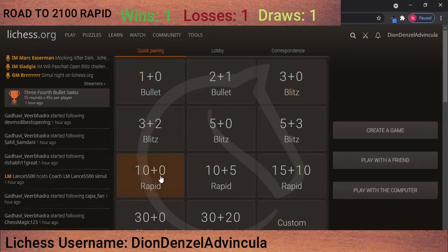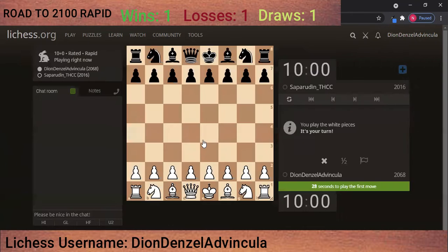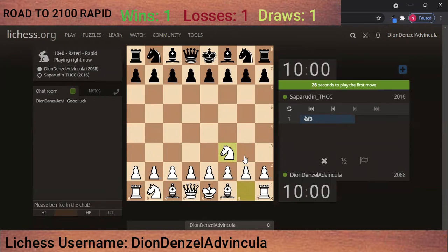Hello everyone, let's get to it again. This is the fourth game — I have one win, one loss, and one draw. We have the white pieces now; you haven't seen me play with the white pieces yet. I always play Knight f3 because Knight f3 is kind of uncommon — mostly you see e4, d4, or c4.